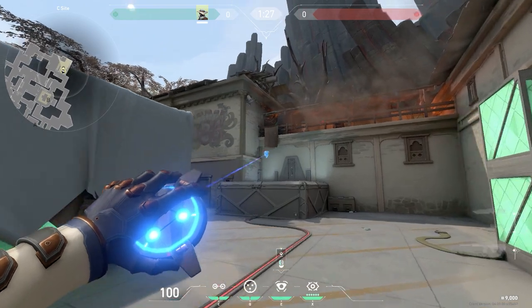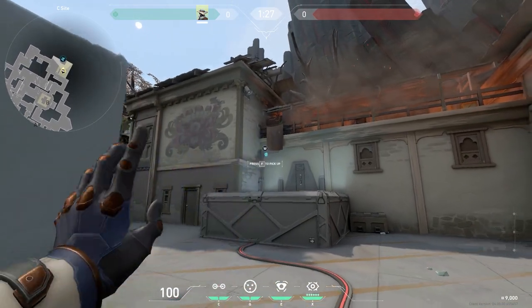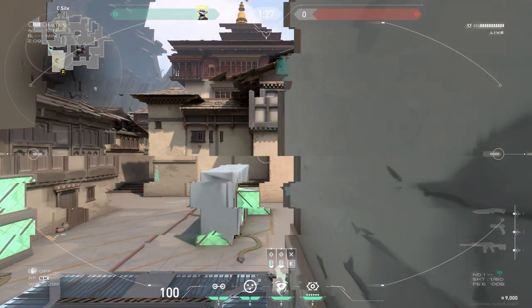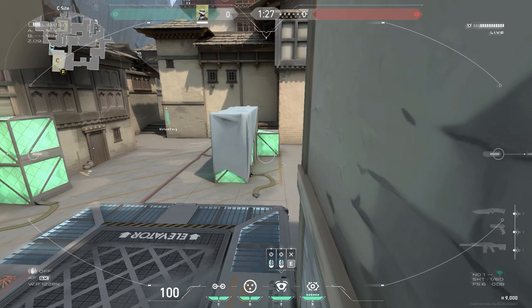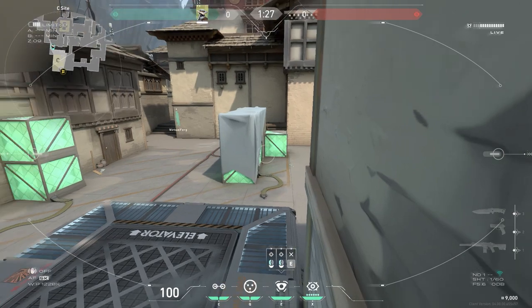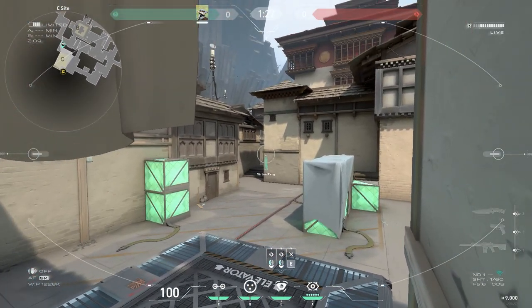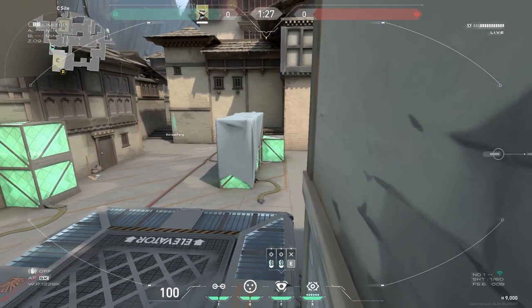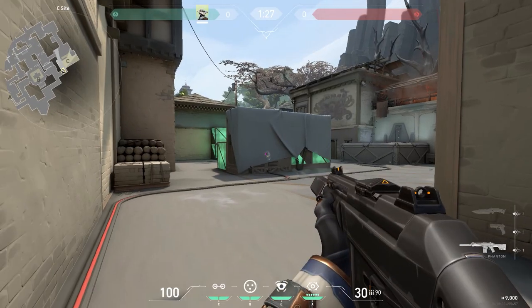You can plant a camera right in the corner of the C site to gain information on any players trying to plant. Seeing as the corner of the middle boxes is a popular place for people to plant, you can hold that angle without risking being seen, as you're tucked right round the corner. People will clear the left upon entering the site, but are unlikely to check right round here, especially if the camera is placed as high up as possible.